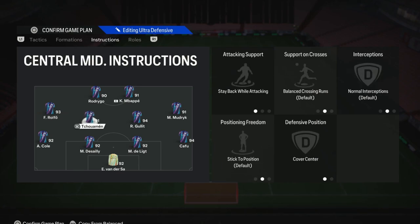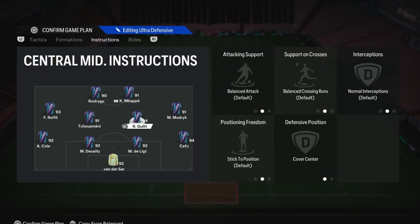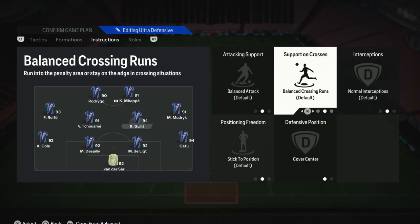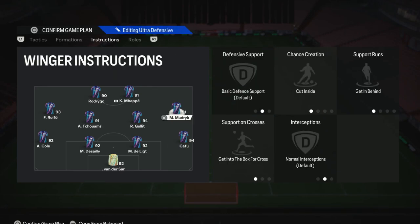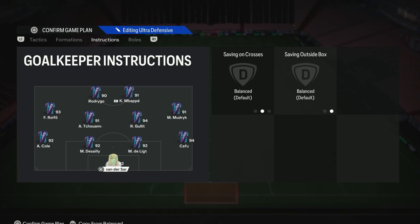For the left center mid — the more defensive minded player — we have them on stay back while attacking and cover center, so they won't go forward and will cover the middle area, since we've got wingers covering the wider areas. For the right center mid — my more box-to-box player — I leave them on the default settings and just pop them on cover center, so they have the freedom to attack and defend and cover that middle area. For the fullbacks, on the more defensive one, stay back and overlap, so we always have at least three defenders back at a time. On the more attacking minded fullback, we have them on balanced overlap, giving us that extra width — especially useful when the right midfielder is cutting inside and leaving space for this player to overlap. For the two center backs and the goalkeeper, I leave them alone.